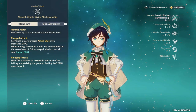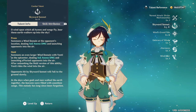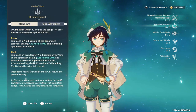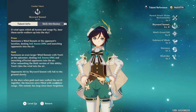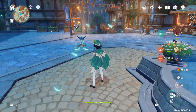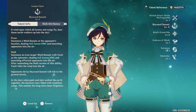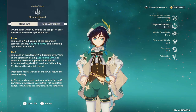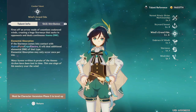Starting off with Venti's talents — most people probably know what his talents are, but I'll go over them real quick. He is an Anemo bow user. His skill has two modes: you can either press it or hold it. If you press it, it does a wind AoE attack that's mainly for getting particles for your burst.